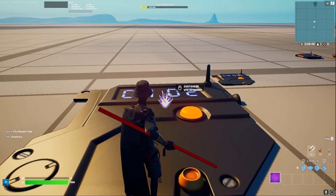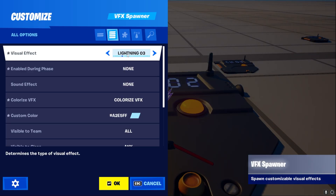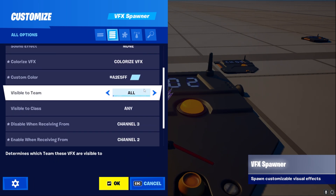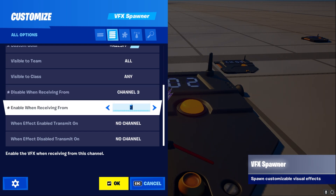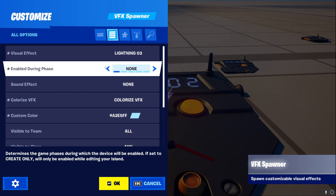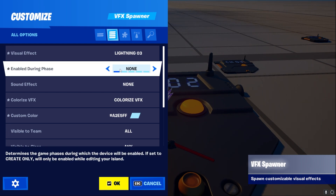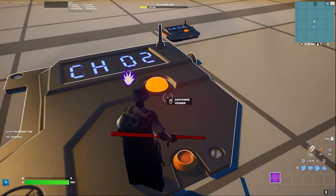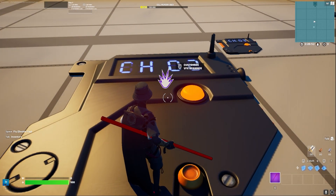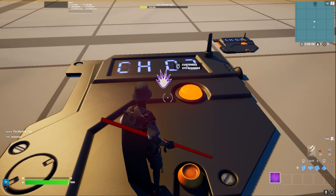All you need is a VFX spawner, two triggers, and obviously the hammer. In the VFX spawner, use lightning 3 and give it a custom color — a little more blue for a Thor vibe. Set two channels: enable and disable. Make sure this device is disabled from the start so only when we hit something do we get the Thor strike. The first trigger provides a hitbox where the signal gets sent to the VFX device — if we hit this, we send a signal.